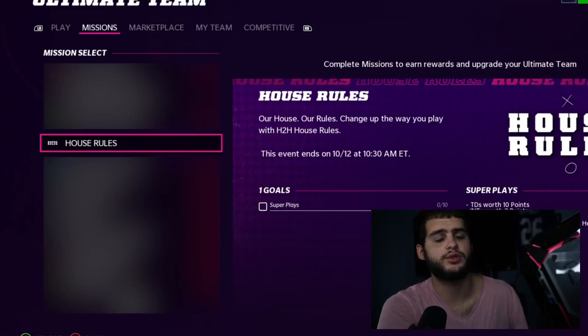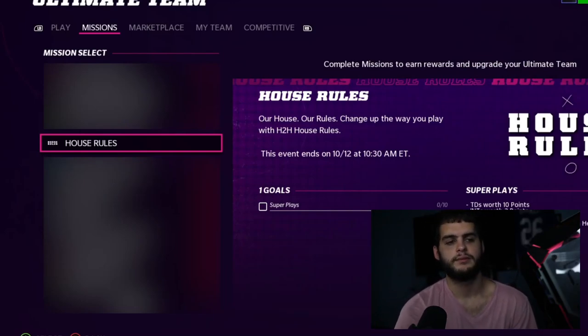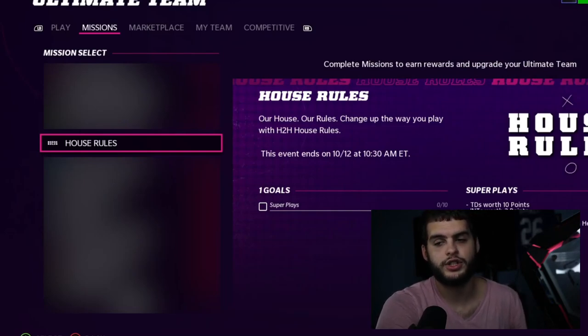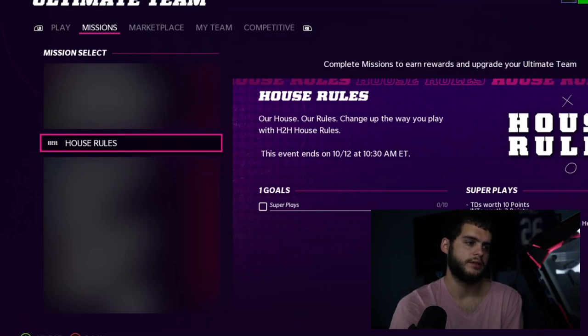Next, we have the new House Rules event coming tomorrow — 'Our House, Our Rules.' This event is called Super Plays. Touchdowns are worth 10 points, interceptions are worth three points, and you need to score 15 points to win. You can earn an 86 overall or 90 overall Gridiron Guardian hero. If you don't need more Gridiron Guardians you can take the 86 overall for auction or sets, but I'd still recommend taking the 90 overall as depth. You get a free 90 overall Gridiron Guardian player tomorrow.